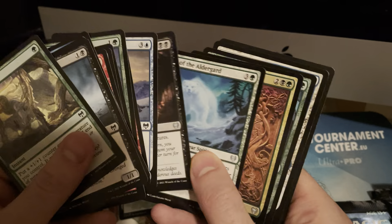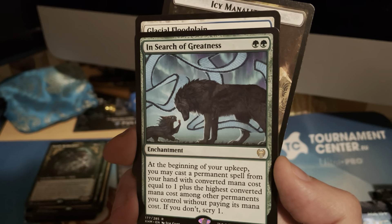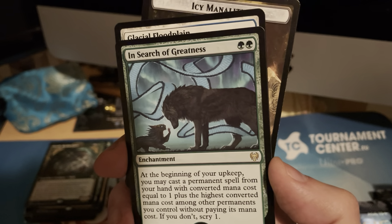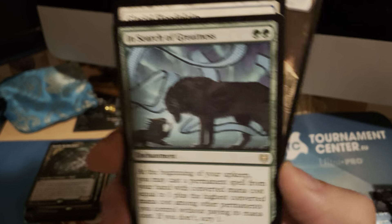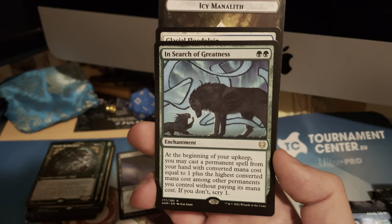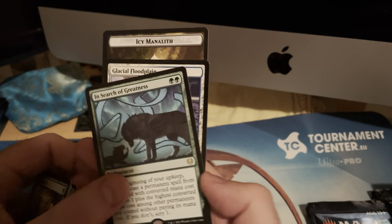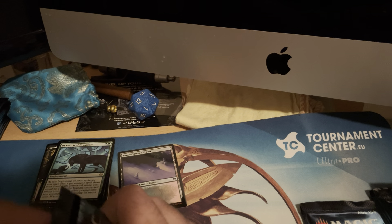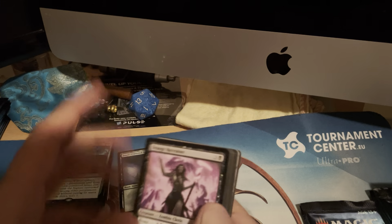In Search of Greatness — it's an enchantment. At the beginning of your upkeep, you may cast a permanent spell from your hand with mana cost equal to one plus the highest mana cost among other permanents you control, without paying its mana cost. If you don't, scry one. So if you play a two-drop on turn two, your three-drop is free on turn three. Like turn one goose, turn two that, turn three a 5/5 beast for free. Maybe we'll see some play.